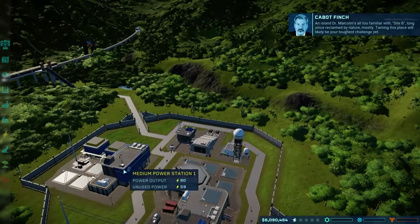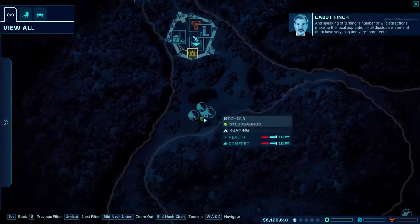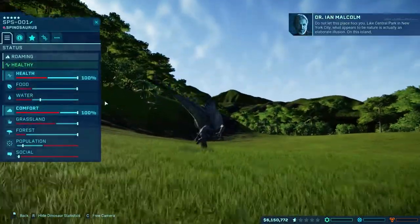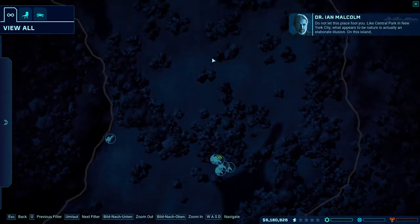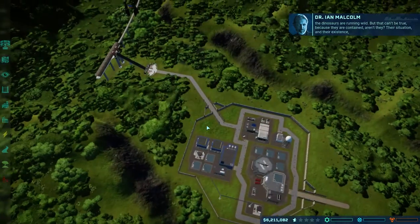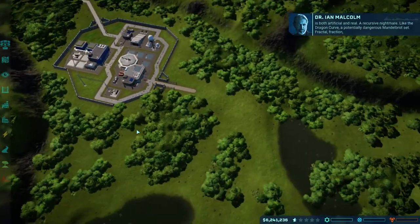We already have an ACU center, a medium power station. Site B — long since reclaimed by nature. Taming this place will likely be your toughest challenge yet. We have a spinosaurus among the wild attractions. Like Central Park in New York City, what appears to be nature is actually an elaborate illusion. Their existence is both artificial and real — a recursive nightmare, like a dragon curve, a potentially dangerous Mandelbrot set.